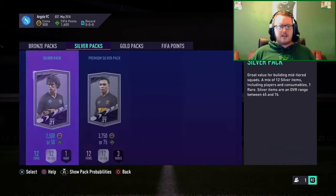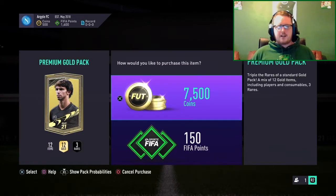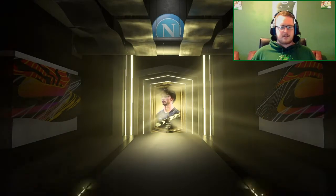1600 FIFA points, roughly about ten pounds worth, just to have a feel of the packs and look at the animation, see if we can actually get anything. The pack weight so far is an 84-plus player at 4.3% — not exactly fantastic, but let's get these packs going.